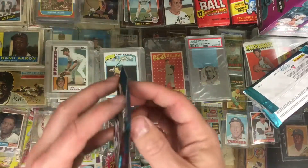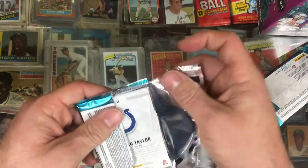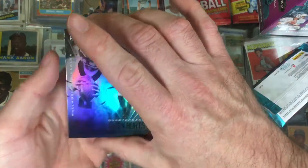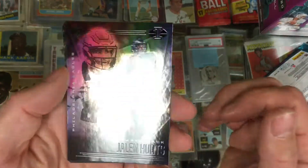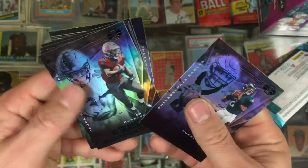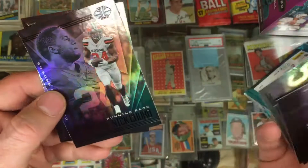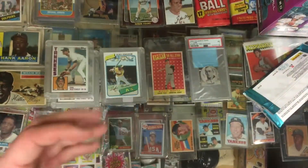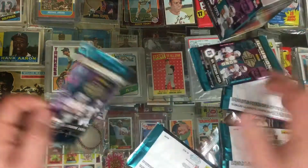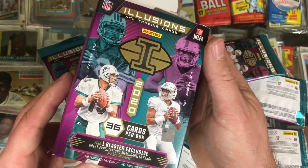Last pack — I don't think there's gonna be an auto in these, I think it's just the jersey cards. Jalen Hurts — maybe this card should be worth something now since they benched Carson Wentz. Sean Vaughn, Gardner Minshew, Clyde Smith, Nick Chubb, and Jonathan Taylor. That was the 2020 NFL Panini Illusions blaster box.